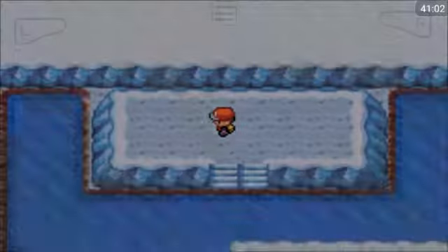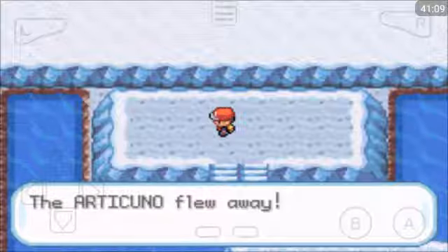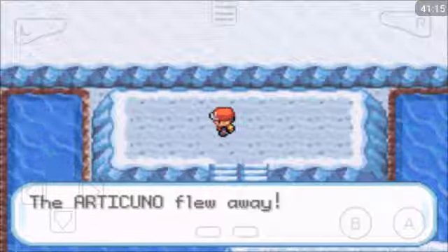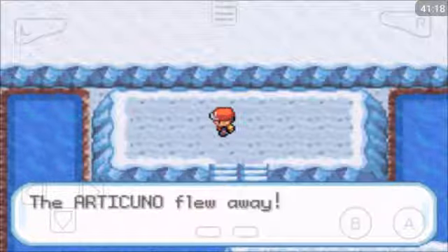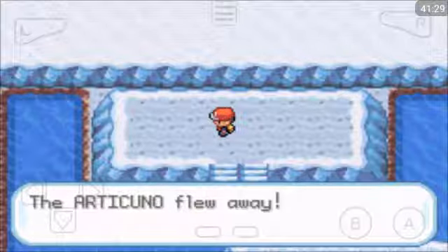Alright guys, I'm going to have to leave it there. I'll come back to my old save file, use an escape rope to get out of here back to Fuchsia City, go and get a ton of Ultra Balls — I know I can buy like 20 of them — and then come back and try again. Gutsu Cosplayer signing off for the evening — I'll see you in the next video. Bye!